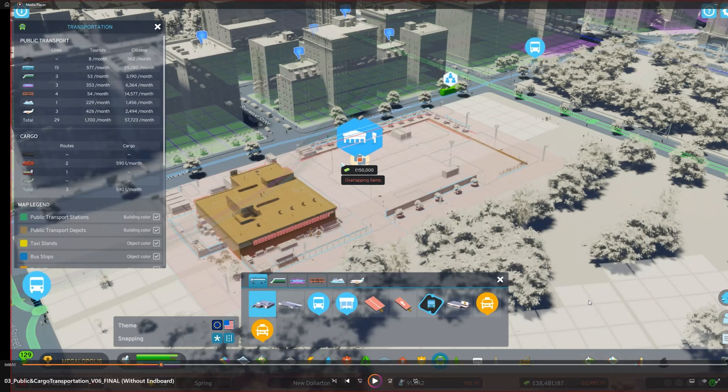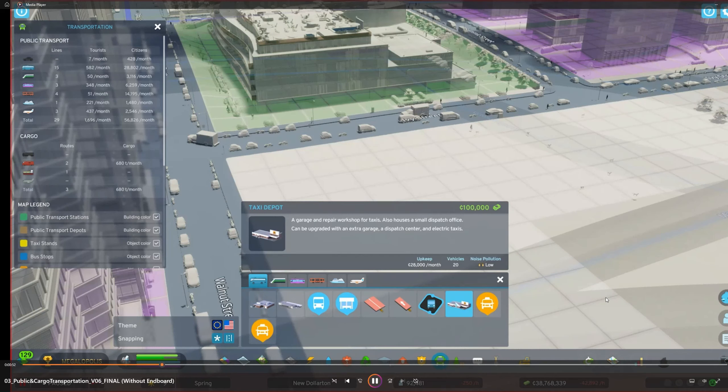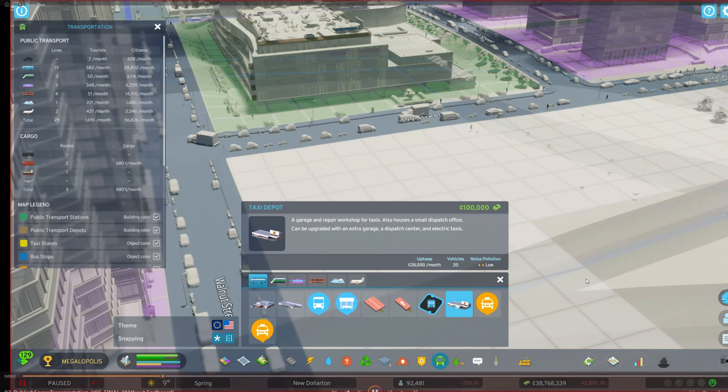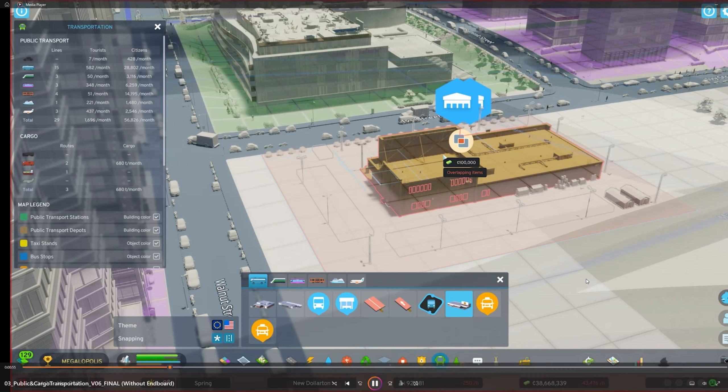That is a bus station. Now we see the taxi depot — a garage and repair workshop for taxis with a dispatch center and electric taxis. It costs $100,000. So we have taxis and they can be electric. I'm assuming buses will be the same way, but that's just a basic guess.